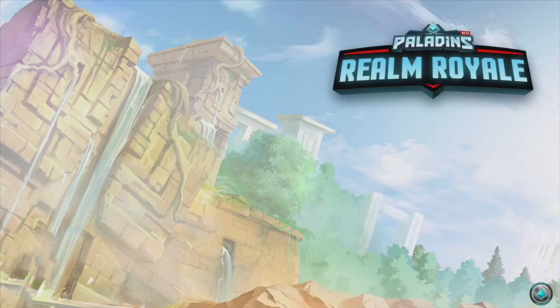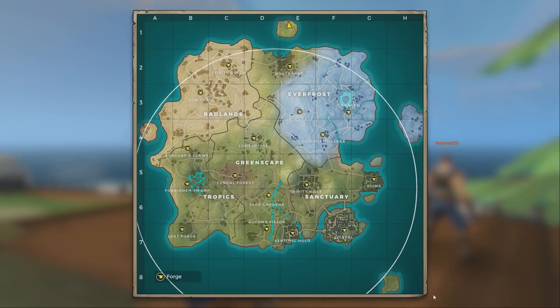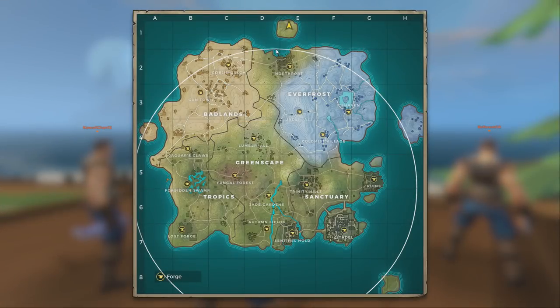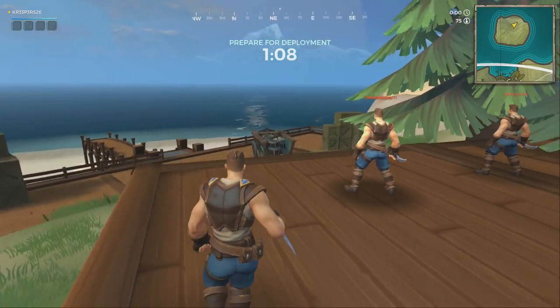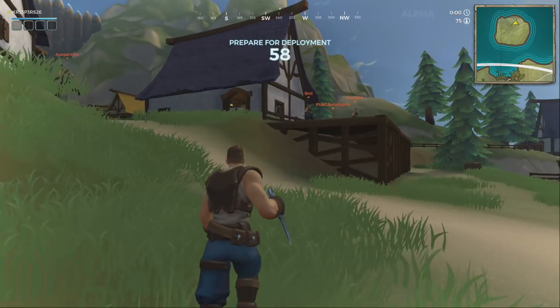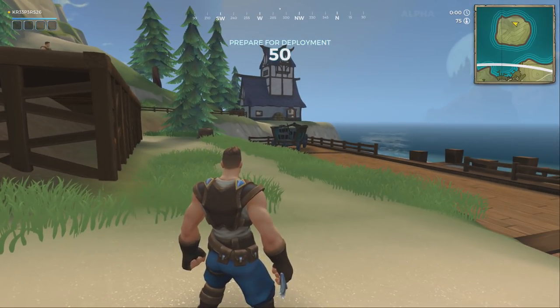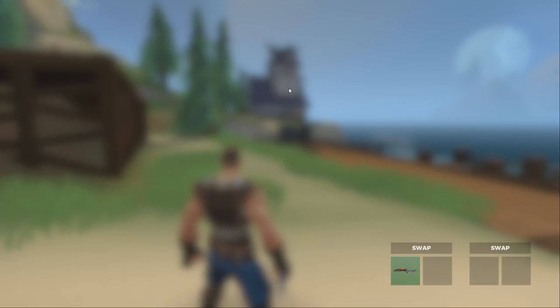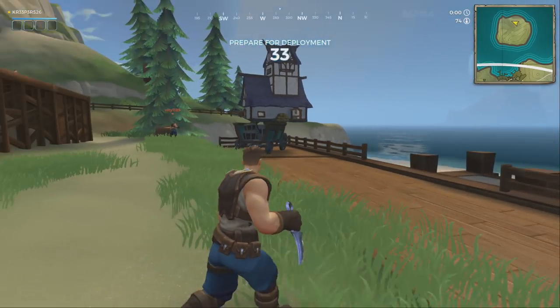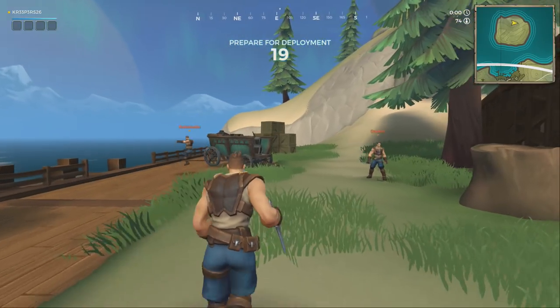So we found a match. This is the loading screen for now, and you're going to start here on one of these four little islands, as you can see. After the timer runs down — prepare for deployment — you can notice that all the champions look the same for now because this is a test and they're obviously going to add new skins and characters. You start off with this knife. The menu for watching your abilities and weapons is the Y button. You have a compass on the top and on the right side a mini map, which you can pop up with Tab. You can also sprint with Shift.